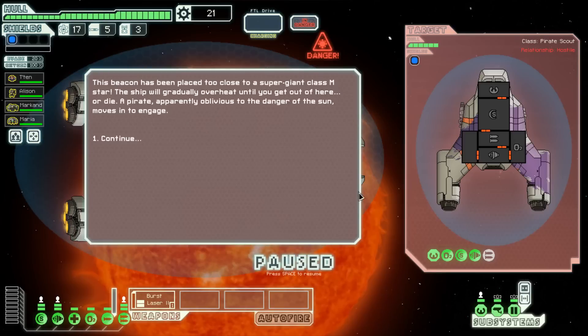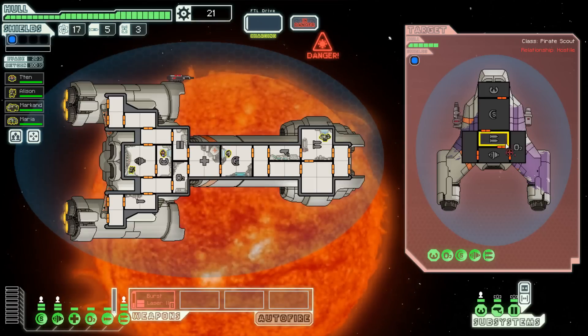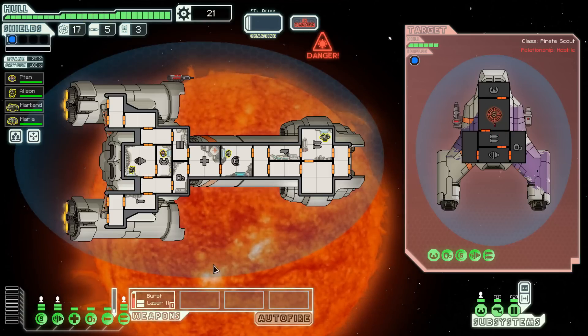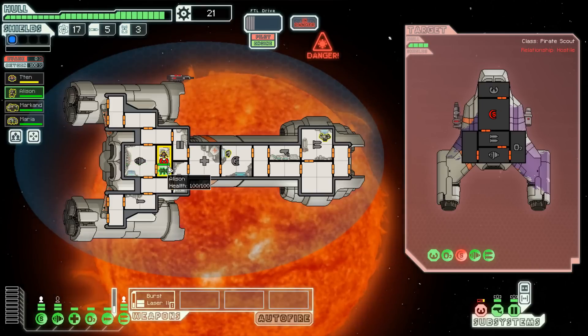We warped in close to a star, which means there's going to be solar flares. This beacon has been placed too close to a super-giant class M star — the ship will gradually overheat until you get out or die. A pirate, apparently oblivious to the danger of the sun, moves in to attack. The only weapon we have right now is the burst laser, so I'm going to target his shields first. We just have to wait for the weapon to charge. This bar right here is the artillery beam charging. He got me with a missile — I took his shields down and he took out my bridge.